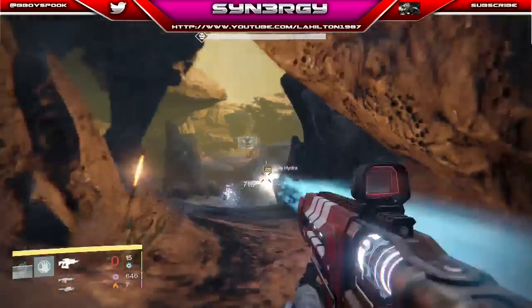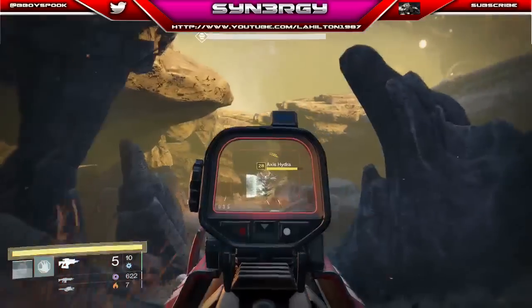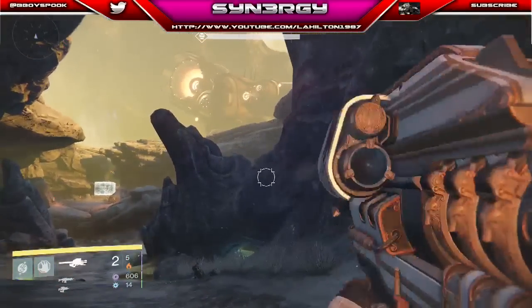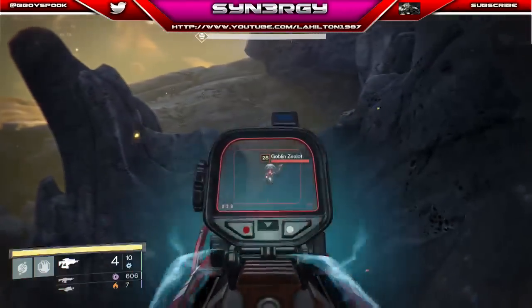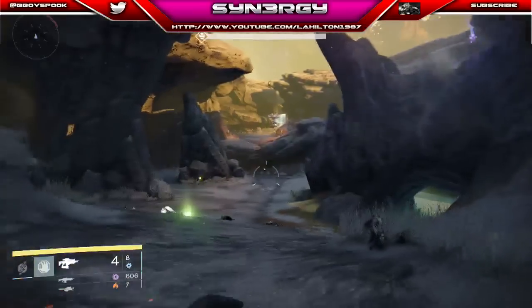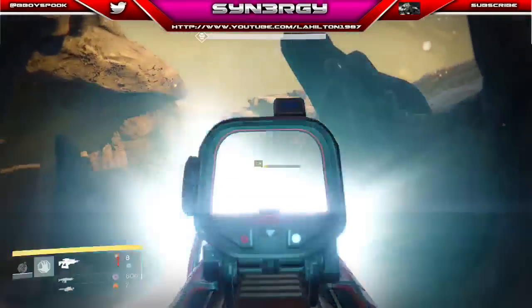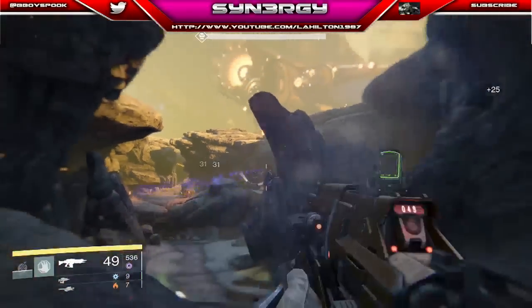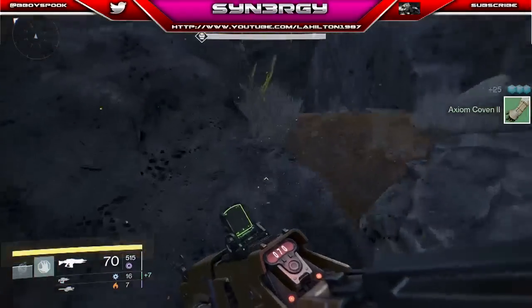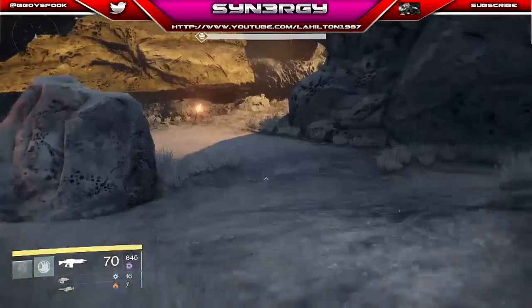We just free-shot that Axis Hydra and take out the other Zealot. Take out the ads on the right-hand side — don't worry about the Hydra, it can't shoot you from that range. Once he's facing toward you and his shield has disappeared, that's when we attack. He's literally one-shot with the Atheon's Epilogue. Make sure you've killed every add up here before you move forward into the next area.